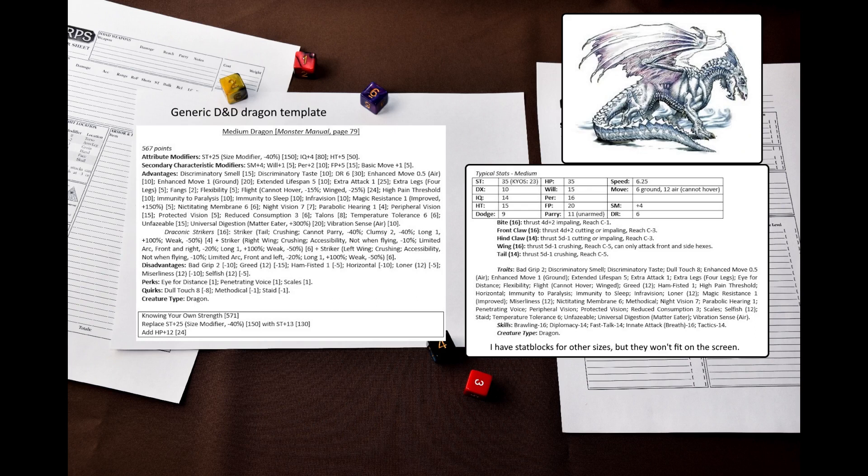DF dragons are immune to diseases, but D&D dragons do not have this immunity. Instead, they have immunity to paralysis and sleep. I priced immunity to sleep at 10 points, because Doesn't Sleep is worth 20 points, and immunity to sleep only makes you immune to being forcefully put to sleep – the dragon still has to sleep naturally. I also gave it Magic Resistance 1 with Improved. I decided to go with only one level because the dragon already has very high Will and HT stats.